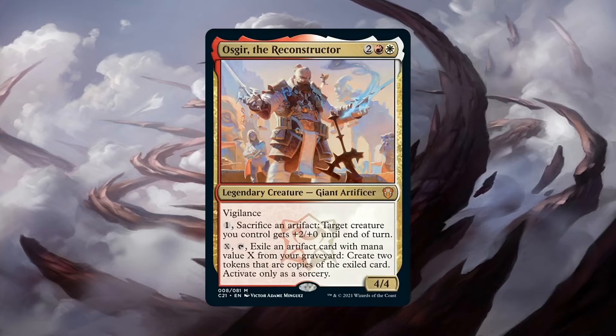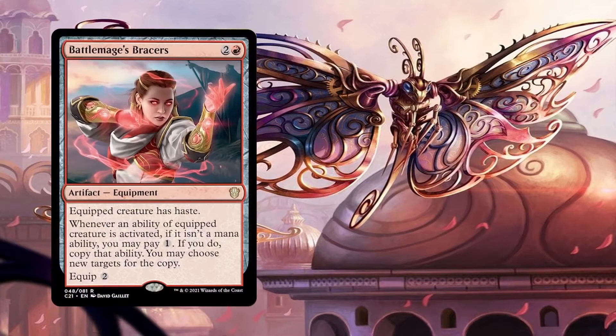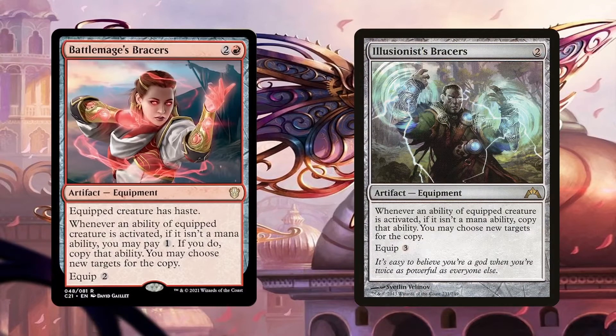Essentially, Oskar is a better Felden and Duretti in my opinion, since you still have a recursion aspect but with an additional color. Since we want to make the most of Oskar's ability, we want to copy it as often as we can — the artifact is getting exiled so we might as well. Equipping Oskar with Battlemage's Bracers and Illusionist's Bracers copies his activated abilities. This means that his first ability essentially gives the creature we control +4/+0, but more importantly, it's going to create 4 copies of the exiled artifact instead of just 2. Keep in mind that since the sacrifice and exile are part of their respective activation costs and not part of the effect, copying them with these equipment means we get double the benefit without any of the drawback. Having both equipped on Oskar quadruples the results of his activated abilities.